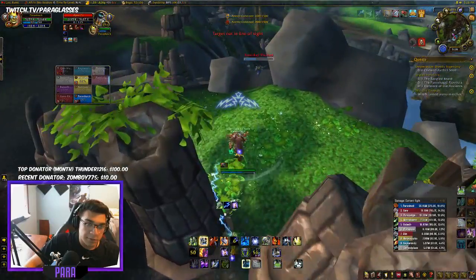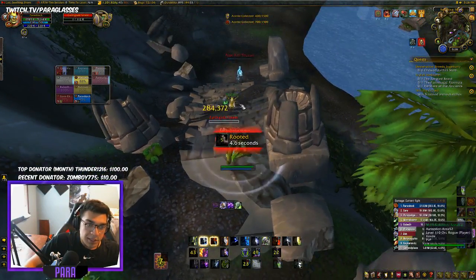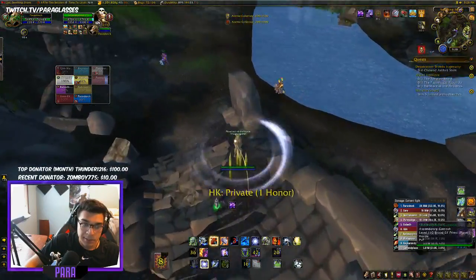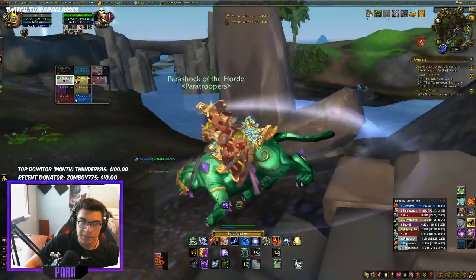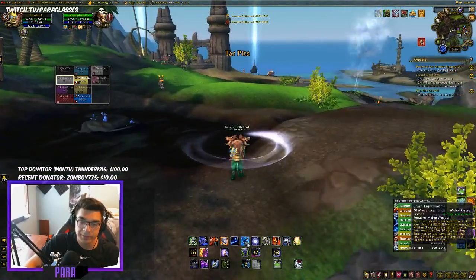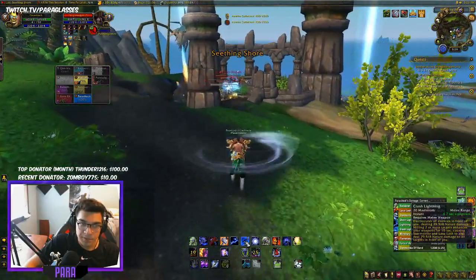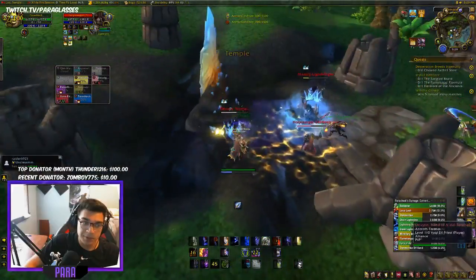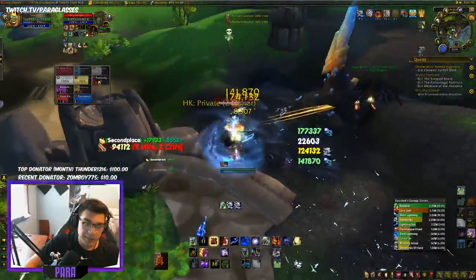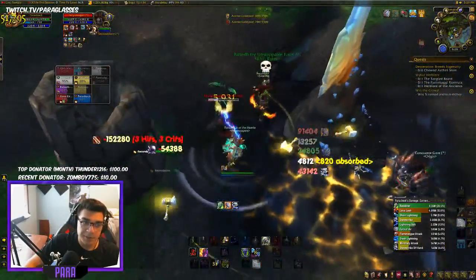Going on the shaman here since he's trying to run away. I'll purge that Ghost Wolf off him and chase. Lightning Bolt him for 500,000 — one of the reasons I take Overcharge. To review: Crash Lightning hitting two people gives your Storm Strike and Lava Lash a buff for extra damage. If two people aren't grouped, I won't use Crash Lightning at all.